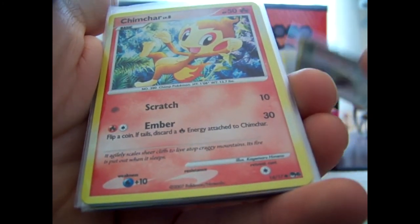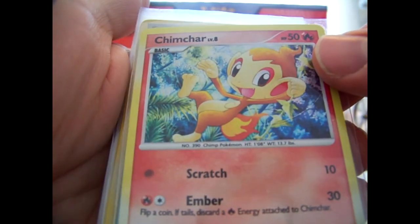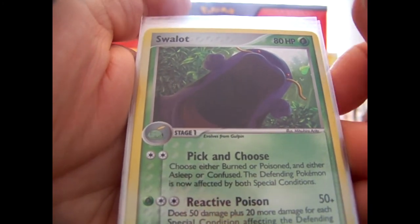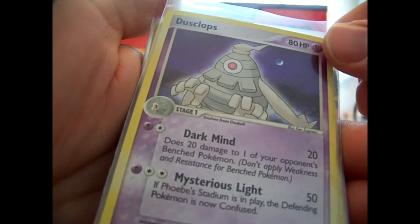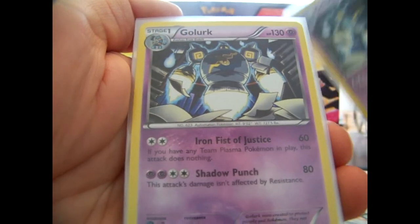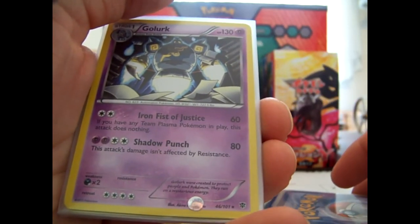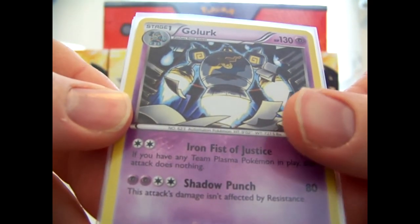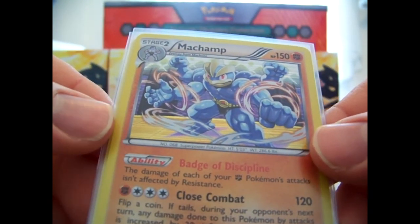They probably came out of blisters or something, because all the Pop packs only have non-holos inside. More Crystal Guardians — we have Swampert, Camerupt, Dusclops from Power Keepers, Golurk. And the pro-fit sleeve again — it's a clear thick deck protector type sleeve from Ultra Pro. Here's another one — Machamp. I love this card, that artwork is so badass. It just looks so awesome, really really nice card.